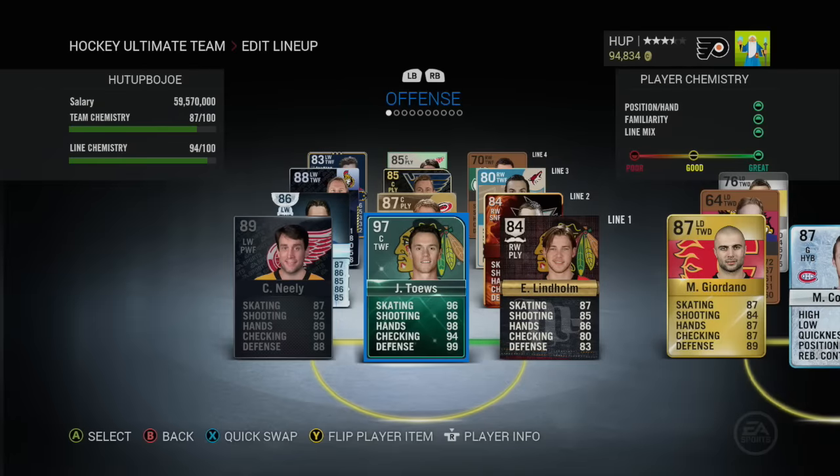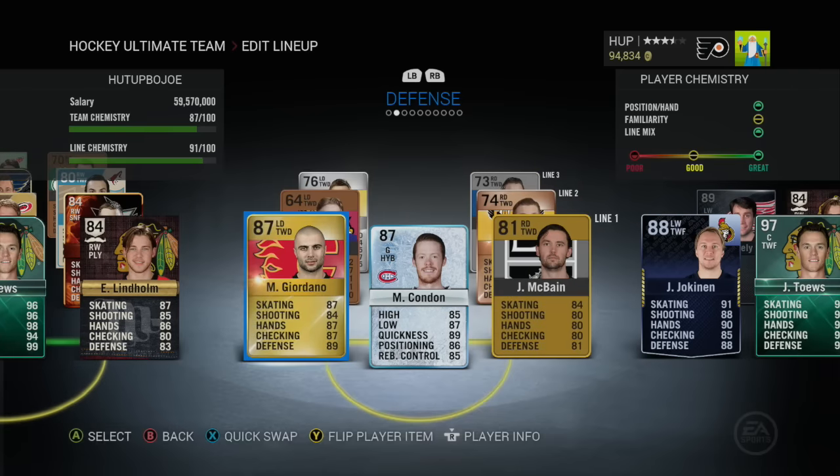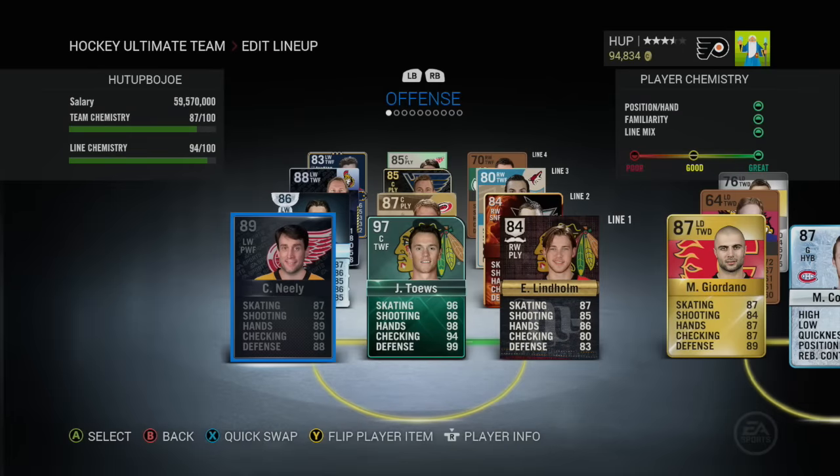That really sucks. I feel like if Patrick Kane would have sold, we would have run away with this challenge — no problem. I guess I overpriced him a bit too much, and that ultimately led to our downfall. We got a total of 180, and hopefully that's still enough to beat the other three guys' scores. Hopefully we'll see you guys next year in NHL 17, and I'll be able to take part in some of those challenges as well. Thank you guys, see you later.